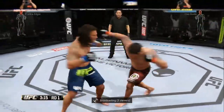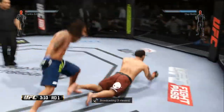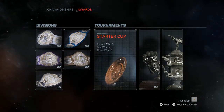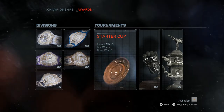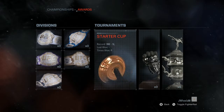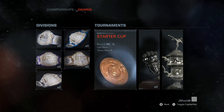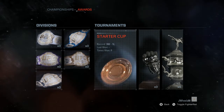There is a mode called challenges with about 100 challenges, and you can use that to learn more of the advanced techniques and controls that will help you move through the online divisions — which go from white belt, blue belt, purple belt, brown belt, up to black belt being the top division. You're definitely going to want to learn the advanced controls to move up, because some of the players are very, very good.